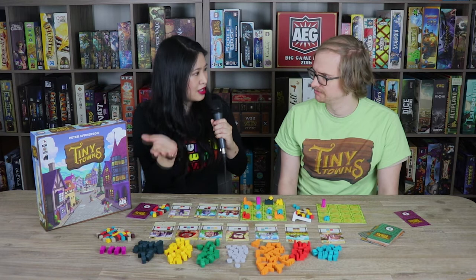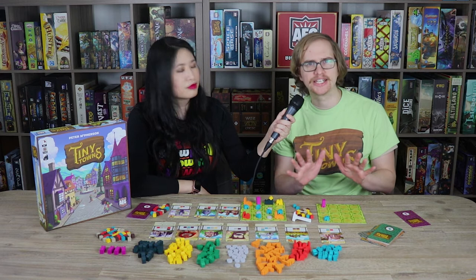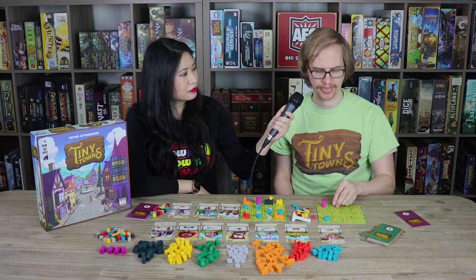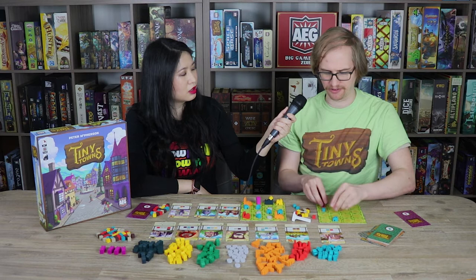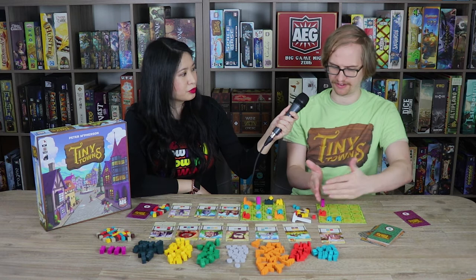The biggest thing you need to know is to think a lot ahead — think about what you ideally want your town to look like. Sometimes players get called a resource and just place it anywhere to figure out later. But really, when you place a resource you should know exactly what you hope it's going to turn into. Also make sure that when you build a building it doesn't create weird pockets — like a hole where you can't build anything with one cube.